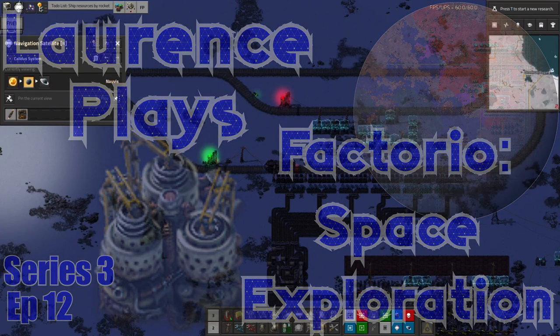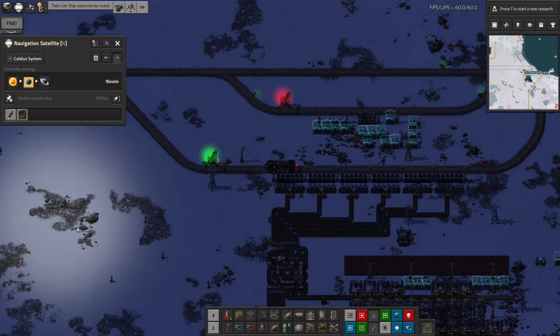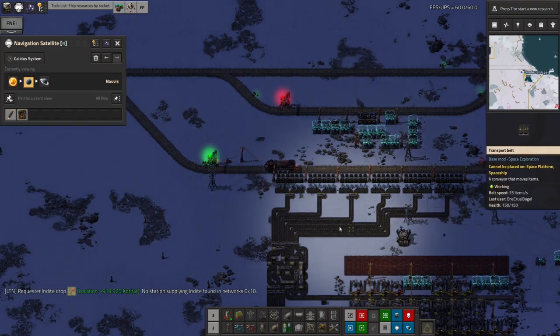Hello and welcome back to LawrencePlaysFactorio space exploration. I've spent the last while just tinkering with things back down on Norvis because I've got to the point where things are going quite well up in the space station, but I wanted to get on with some stuff, tidy some things up, and get some extra supplies into the rocket from Norvis that were being built a bit too slowly.